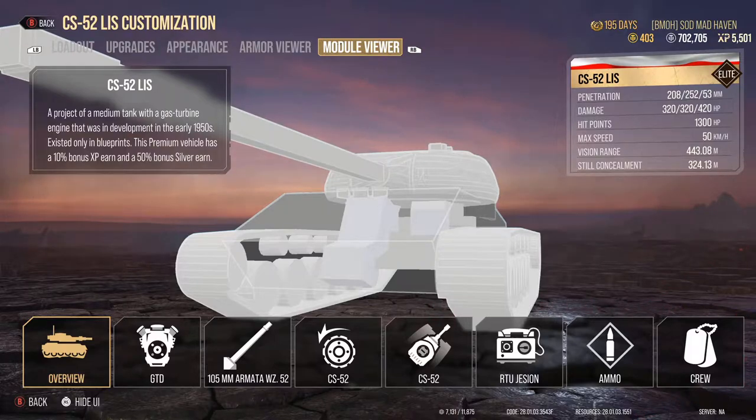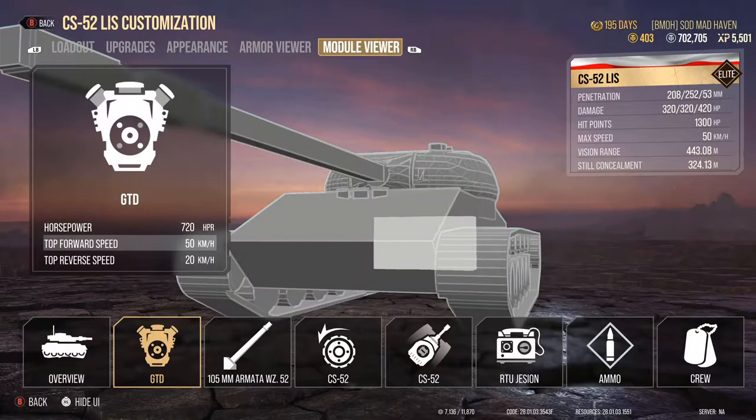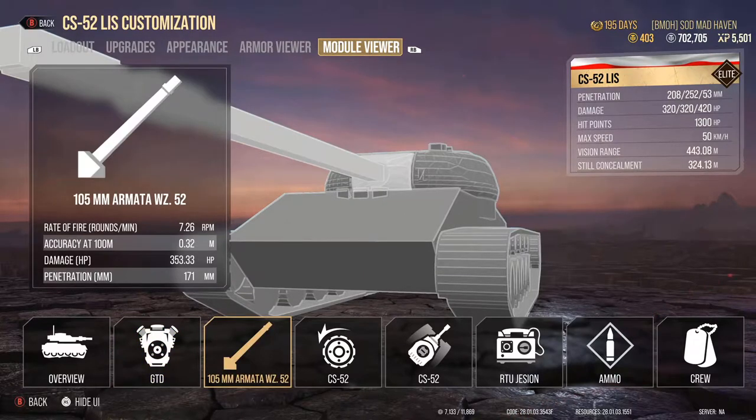Starting off with the overview: 50% standard silver earn rate. The engine top speed is 50, reverse speed at 20. That reverse speed is really going to help with taking pop shots. The 105 — we are running a crew that has the 10% accuracy perk, which is the steady aim perk. So the accuracy you see here is not the actual accuracy.